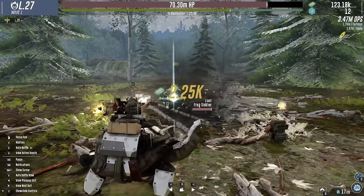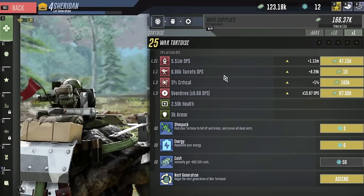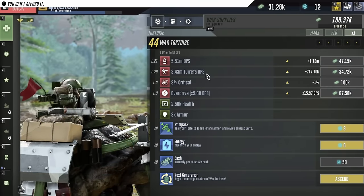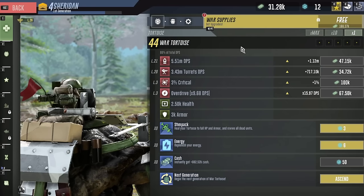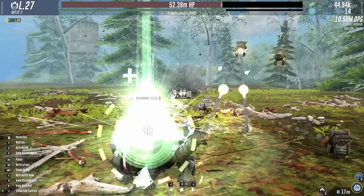Let's not have it get that close again. The turrets have their own upgrade - interesting. I know what to use all this money for then. Let's get it up as much as I can - 3 million DPS just from the turrets! That tortoise is 86% of our DPS. And more free supplies - boss damage, I like that idea.